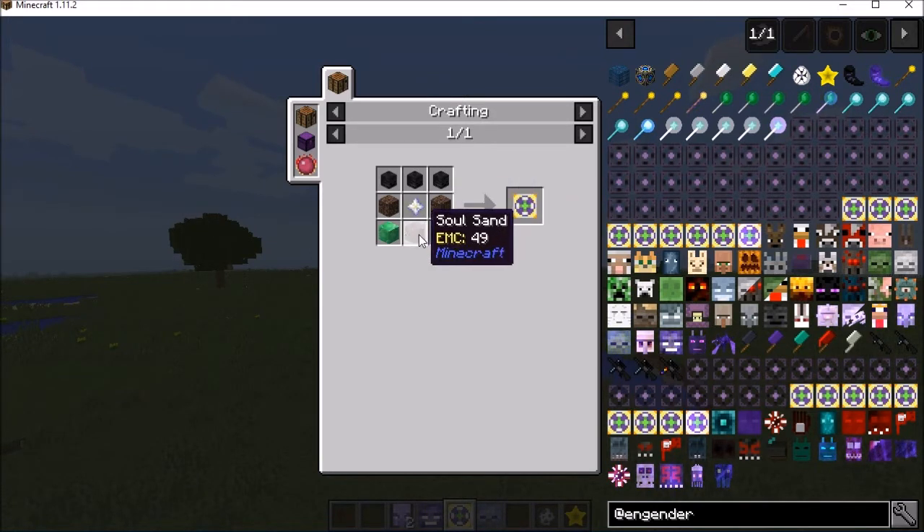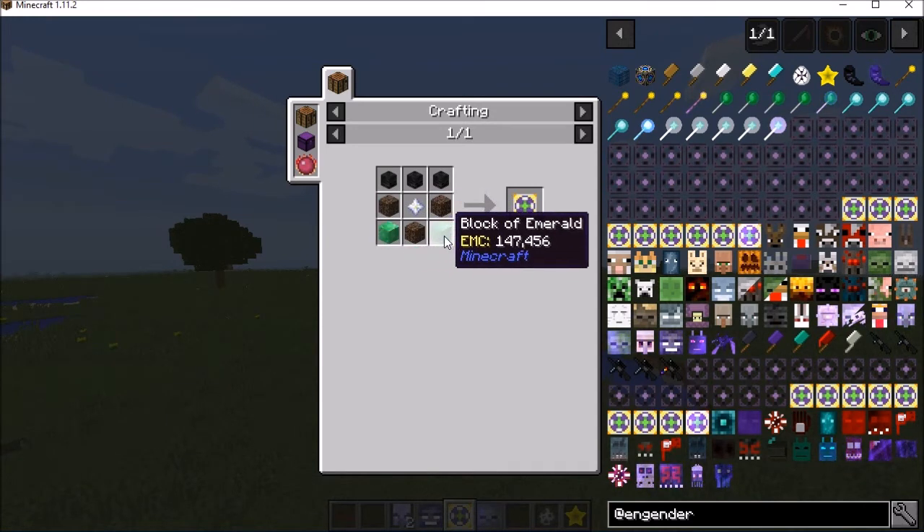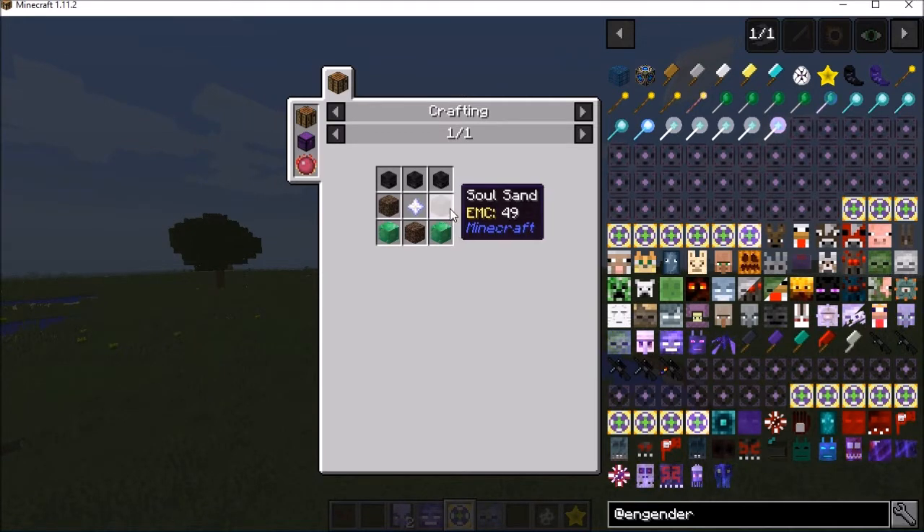Getting the fusion part for this alone will take three Soul Sand, a couple of blocks of Emerald, three Wither Skulls, and a Nether Star. It's like building the Wither, taking its drop, and slamming it with some blocks of Emerald.